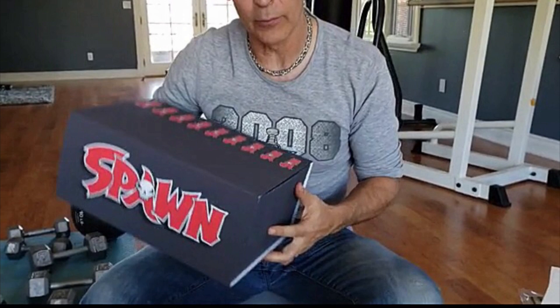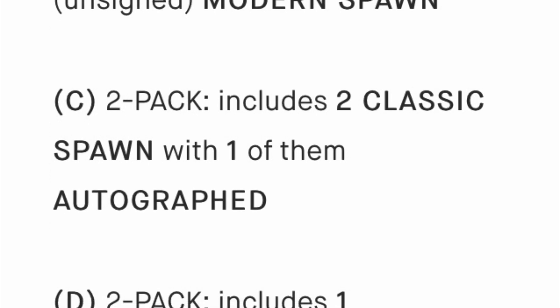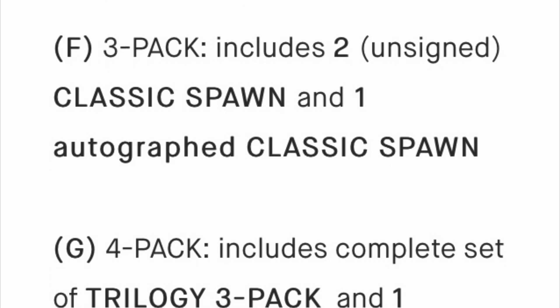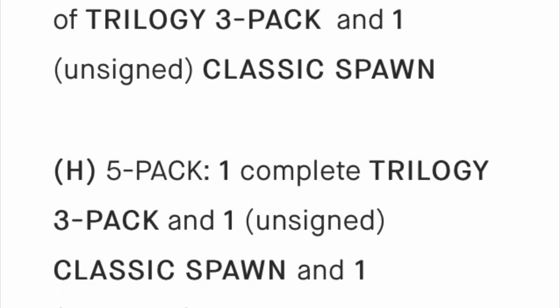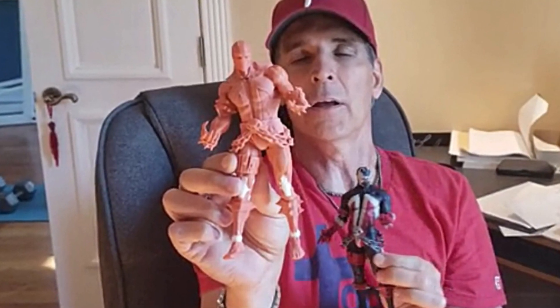Moving on to Todd McFarlane's Spawn Kickstarter — we have a better look at how big the box is going to be, and the figure is also going to be included in a clamshell packaging. We now have the option to order multiples: option A is two classic Spawns, B is a classic and a modern Spawn, C is two classic Spawns with one autographed, D is one autographed classic and one unsigned modern Spawn, E is a three-pack of classic Spawns, F is a three-pack of two classic and one autographed classic, then a four-pack trilogy, and H through K are five and six-pack options including trilogies, classic, and modern Spawns.